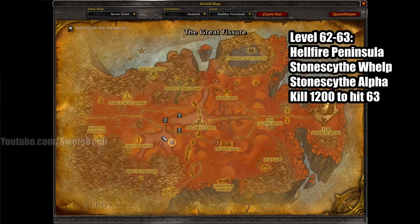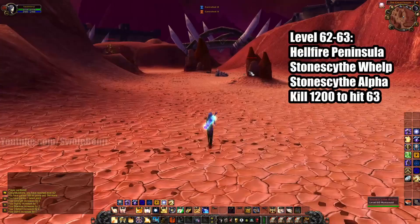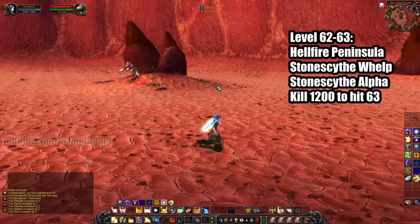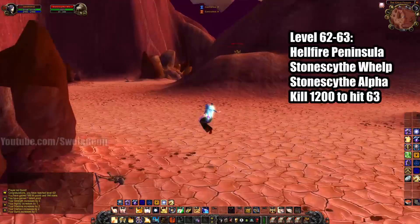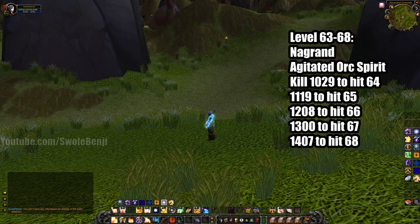Once you've hit 62, you're gonna go to this little dip area of Hellfire Peninsula and kill the Stone Scythe Alphas and the whelps. You're gonna need to kill about 1,000 to 1,200 of these bad boys to hit level 63. It might be a little bit more or less — they are around level 60 to 61, so if you kill the 60s it takes more than 1,200, and if you kill the 61s it's 1,200.